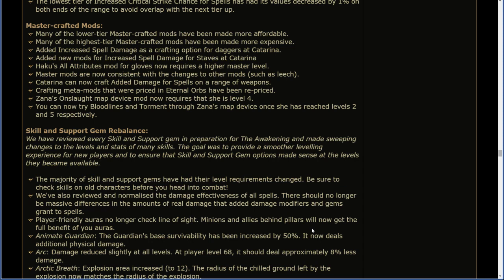We reviewed every skill and support gem in preparation for the Awakening and made sweeping changes to the levels and stats of many skills. The goal was to provide a smoother leveling experience for new players and to ensure that skill and support gem options made sense at the levels they became available. The majority of skill and support gems have had their level requirement changed — be sure to check skills on old characters before you head into combat. We've also reviewed and normalized the damage effectiveness of all spells. There should no longer be massive differences in the amount of real damage that added damage modifiers and gems grant to spells.